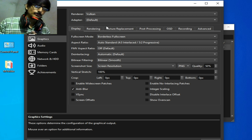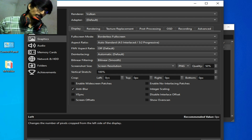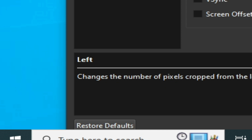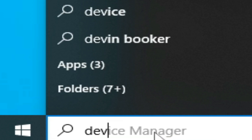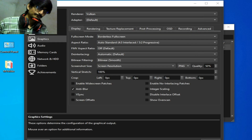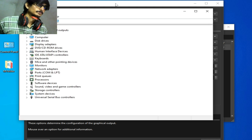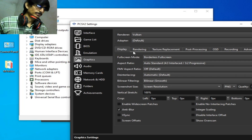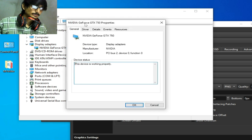If you want to use Vulkan in PCSX2, please update the drivers for your GPU device. Go to the search bar on Windows and type Device Manager, then press Enter. Go to Display Adapters to find your GPU device.